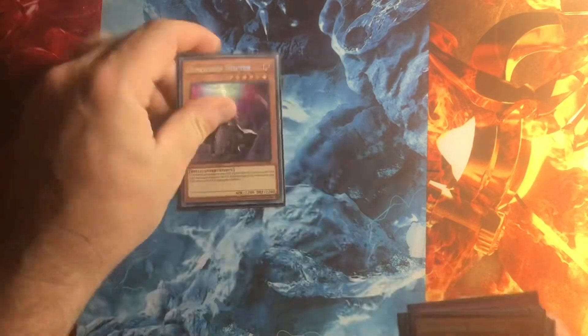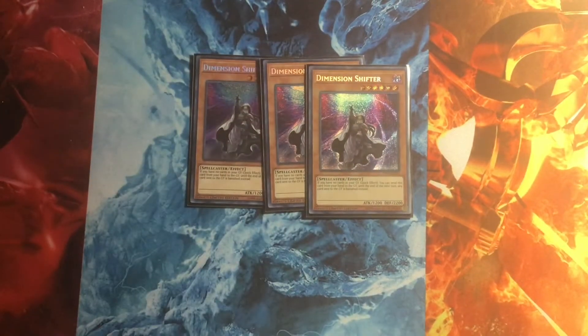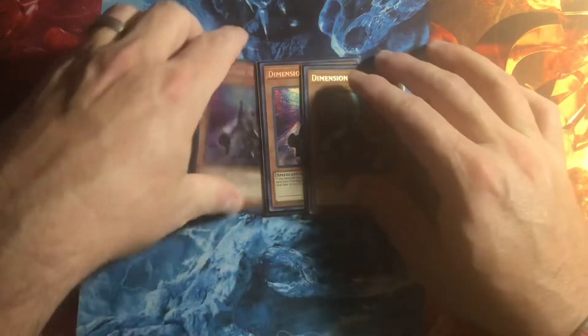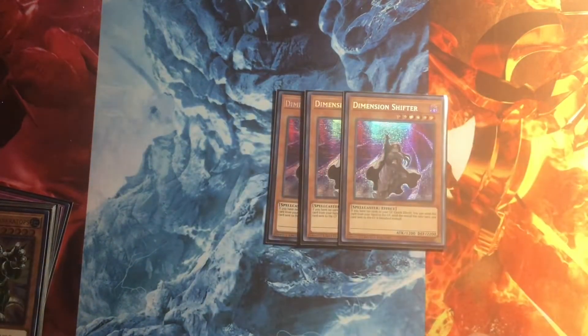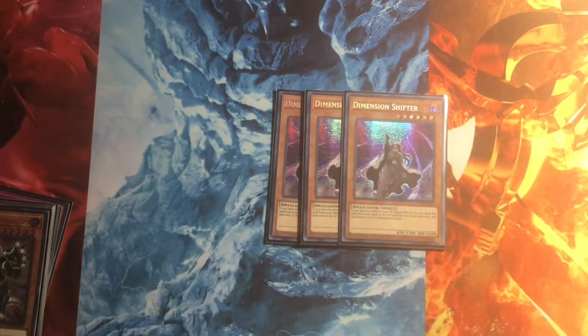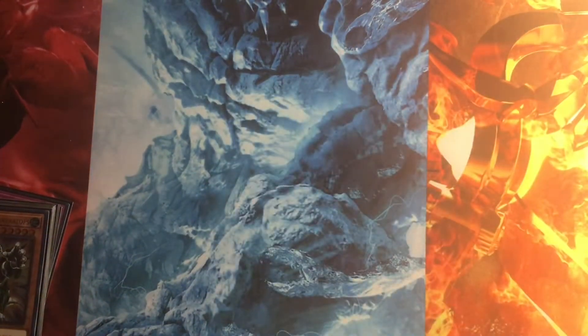Then you have the only hand trap — Shifter. Shifter is a win condition against a lot of decks. Going first, if you Shifter, you rarely lose. Most of them cannot play around it. Also, the best thing about Small World now is these excess Shifters — when you draw it later in the game, after turn one, Shifter's not very good. But later on in the game, now you can use Small World to get those Shifters out of your hand.